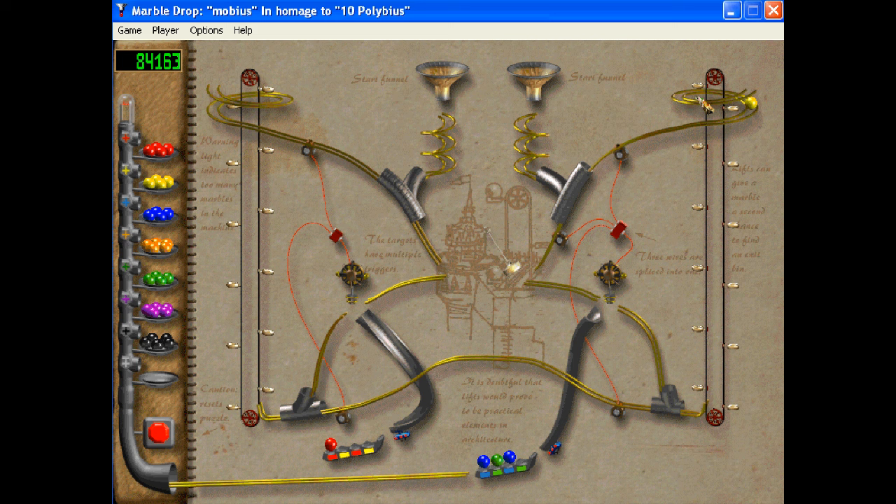That's basically the only strategy I know to playing this game anyway — is just imagining. You have to imagine the path the marble's gonna take in your mind, and the hardest part is keeping track of the state of all these different things — in this case bumpers, or diverters, or other things which are gonna change the path of the marble.